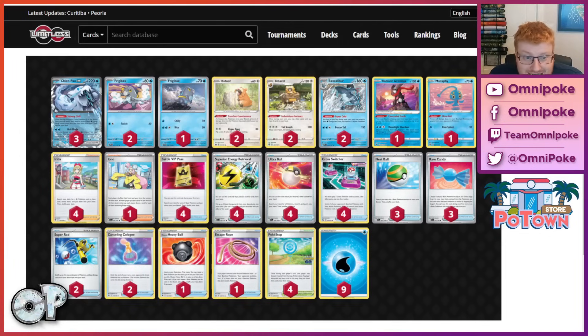Grant Shem piloted the Canadian Chen Pao list that was popularized since the World Championships to a top 8 placement at the Peoria Regional Championships. It definitely seems like one of the biggest high roller decks in the game right now, in that it can have some of the most powerful turns possible, with its unlimited damage cap, with Hail Blade being able to knock out everything in the game, even VMAX, Charizard X, and some of the bulkier stuff.